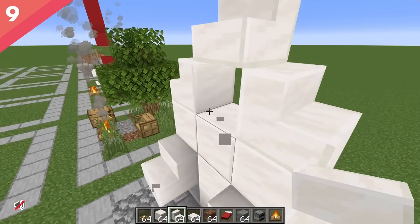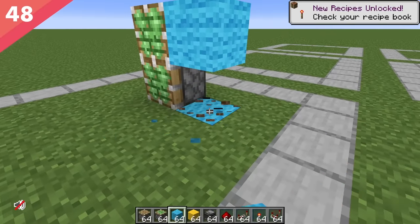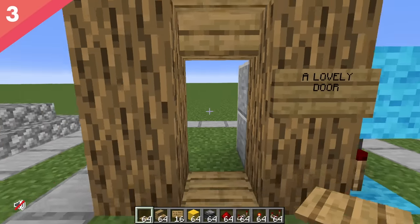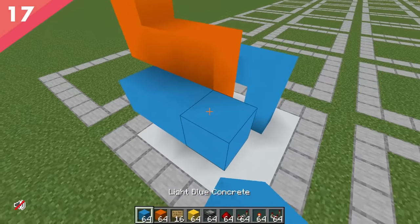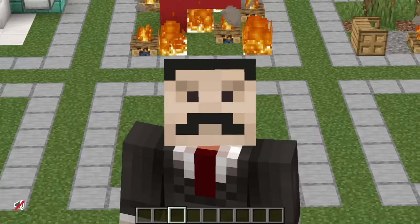Then came the 2x1 piston door, which went incredibly smoothly up until the point where I almost forgot to give it an input. So I thought I'd leave Redstone behind and do a little bit of art — which, art is subjective. I'd say I did a pretty good job. And then it was a mushroom biome to finish the first 10. In summary, that was an experience. So let's do the next 10.